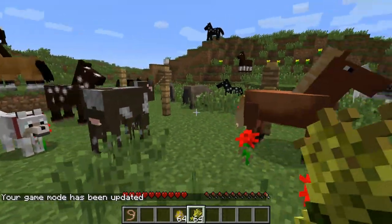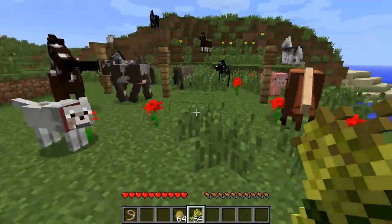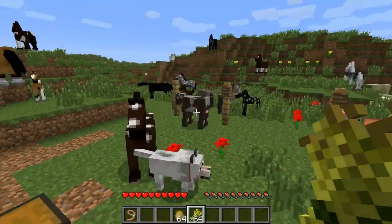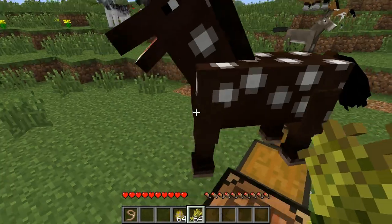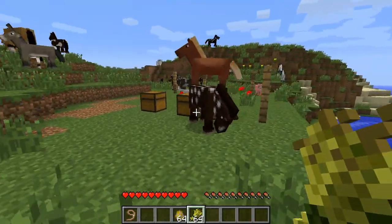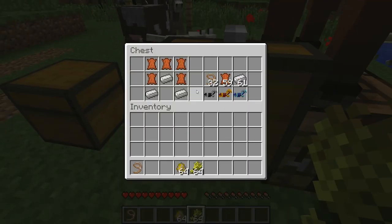You can use the leash on all kinds of animals by the way - dogs, cats, and maybe other mobs. All the friendly mobs for sure. The horses kind of track me when I'm holding wheat, and taming them works pretty easy.